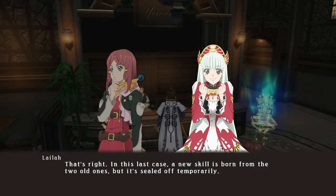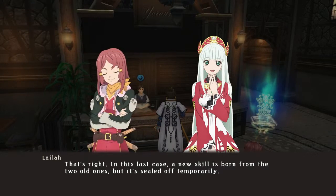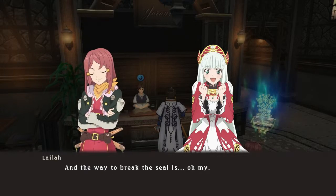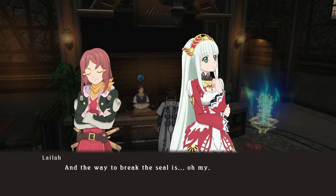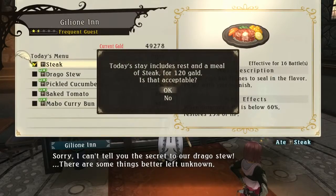That's right. In this last case, a new skill is born from the two old ones, but it's sealed off temporarily. And the way to break the seal is... Oh, my. Could someone in the comments please tell me how you break the seal thing, since Rose screwed me over there? I'd appreciate it.